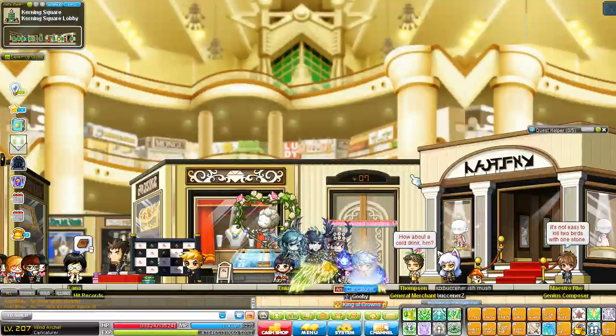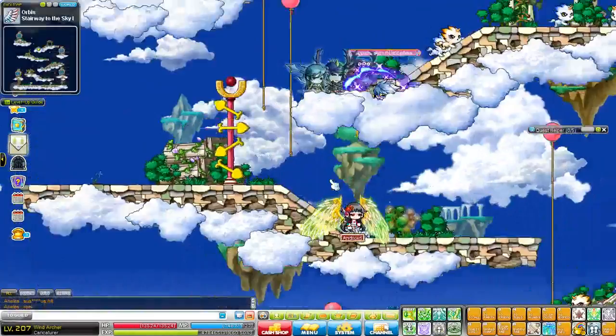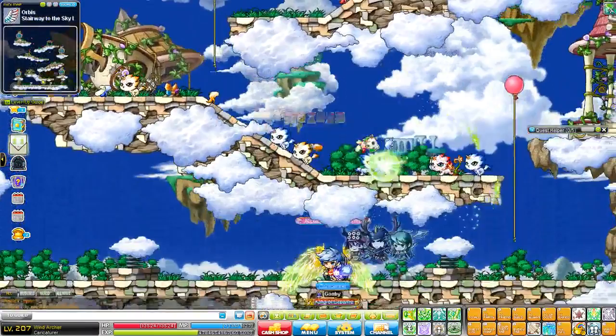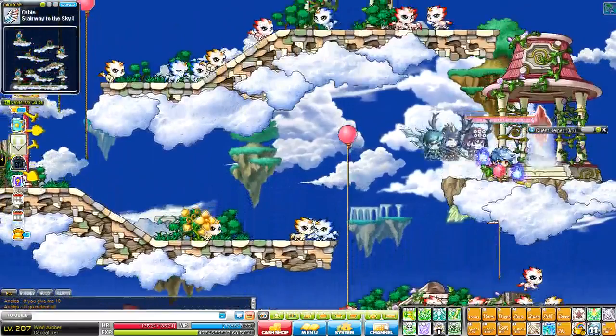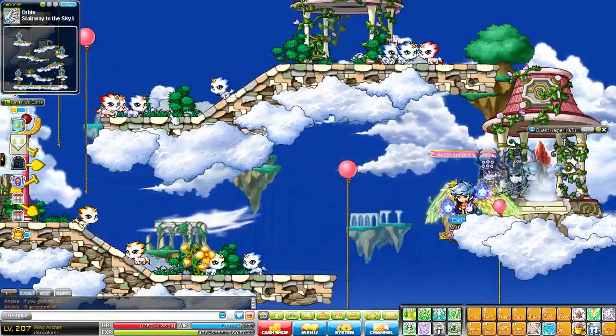Moving on from level 50 to 60, this is where you actually get a choice. If you're a fan of platforms or your class has a chaining skill, you can go to Stairway to the Sky number one. You can come up here and fight all the Grump Pins and Loop Pins. They respawn so fast — by the time you finish off one platform and jump down to the bottom, you can jump back up and it'll be fully respawned. Personally, this is probably one of the fastest spots for this level range.